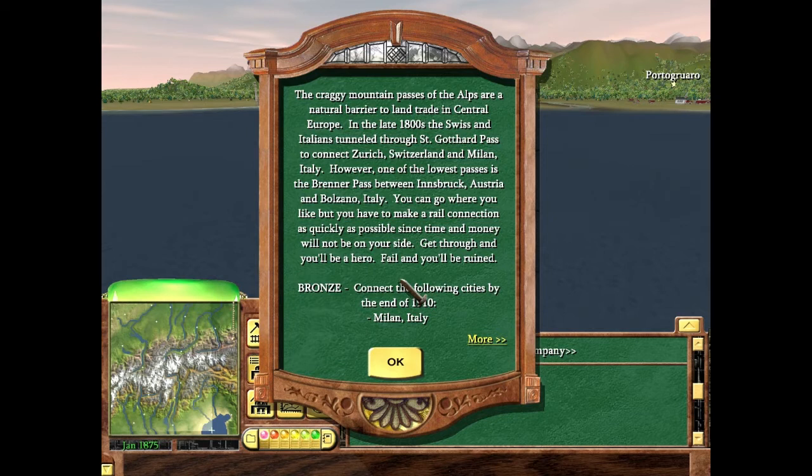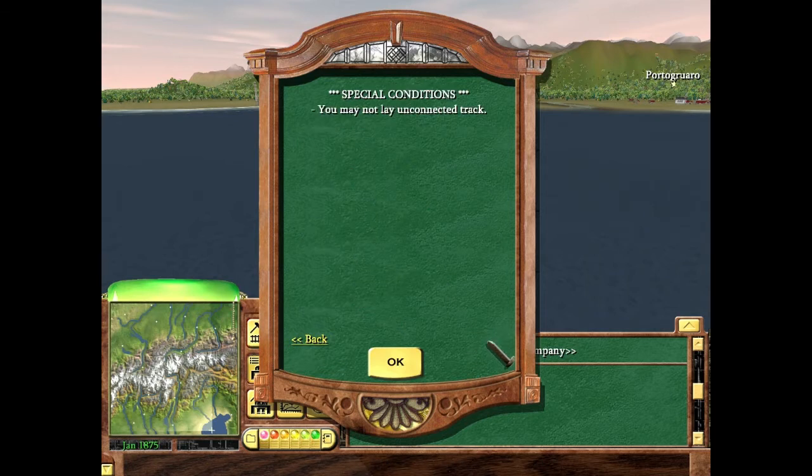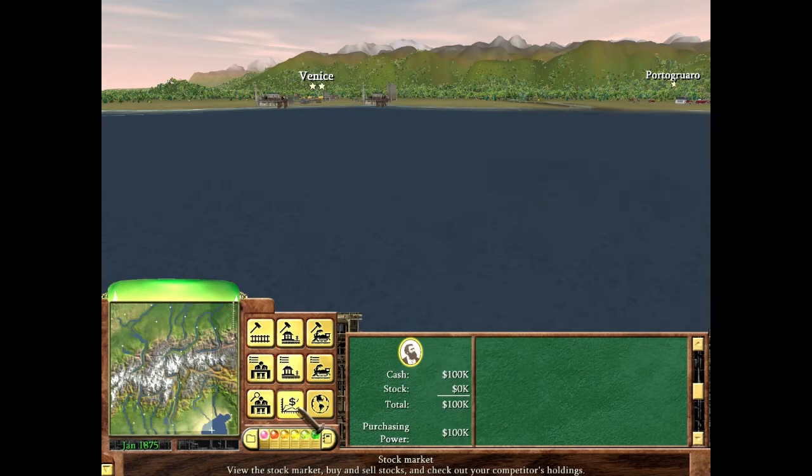This scenario is 'Across the Alps.' It starts with the craggy mountain pass of the Alps as a natural barrier to land trade in central Europe in the late 1800s. The Swiss and Italian tunnels through Saint Gothard Pass connect Zurich, Switzerland and Milan, Italy. The Brenner Pass between Innsbruck, Austria and Bolzano, Italy is one of the lowest passes. For bronze, connect Milan, Zurich, Munich, and Venice by 1910, and deliver 30 loads of weapons to Munich by 1910. Also, you may not lay unconnected track.